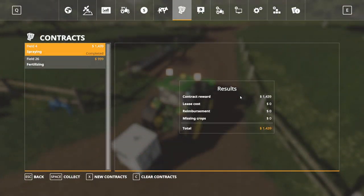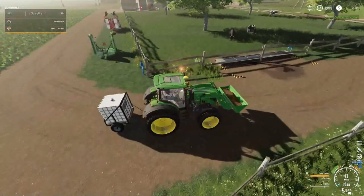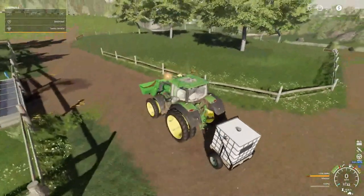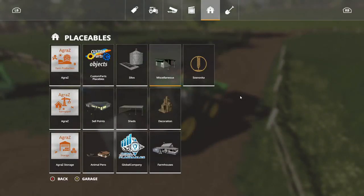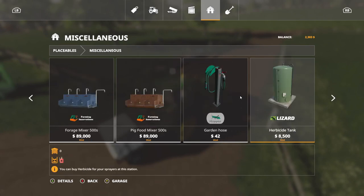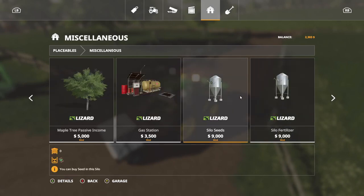I forgot I had this contract completed, so we're gonna collect that. I got manure in here — I took the water out of this and it only put the tree to 39%, so we're gonna go a little bit more broke. We're gonna go in here and get a water pipe.